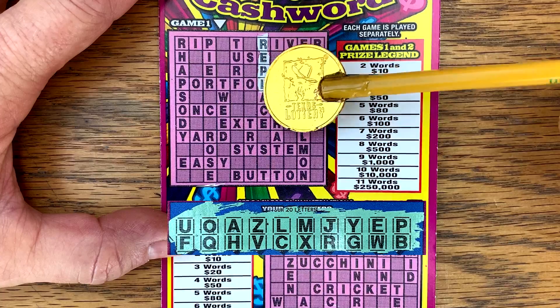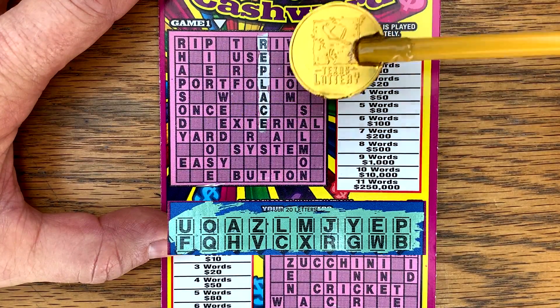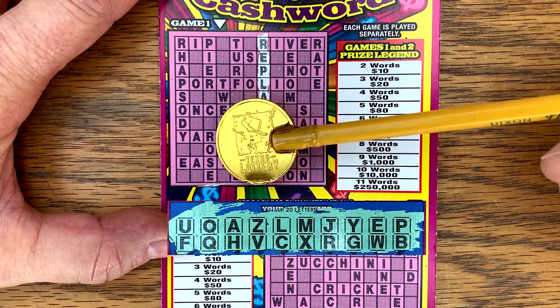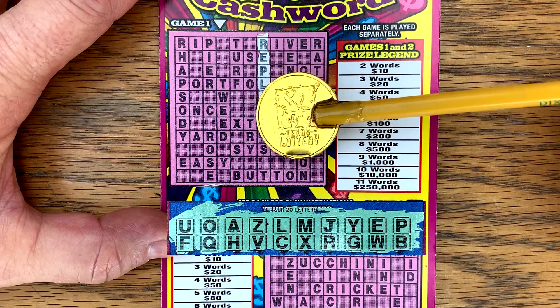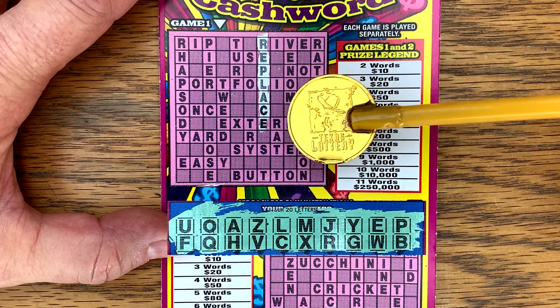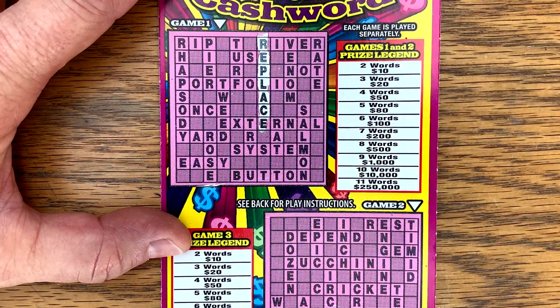We just need one more — got to get at least two for break even. Venom — no N. Rate — no T. Rose — no S. Try — no T. Salmon — no N. Nothing on that first game. Let's try the second game. No T, no N. Gem — G, E, M — we do have gem! We just need one more.